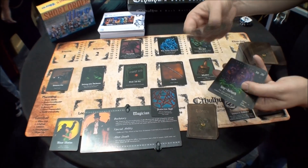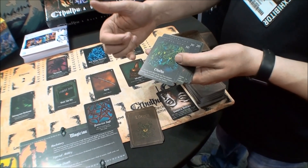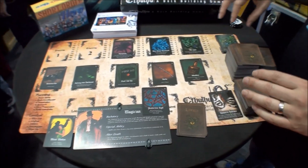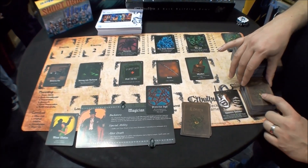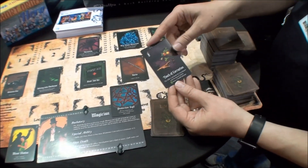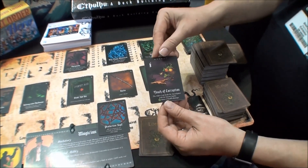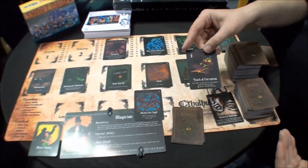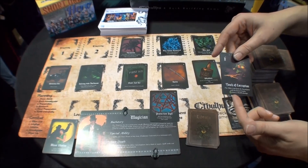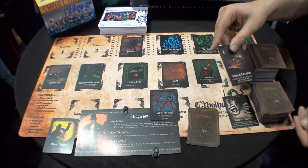There are 11 different Elder Gods. Cthulhu's special ability is that every card you play during combat costs you a point of sanity damage, which is really bad. Next, the Mythos deck activates — the bad guys have their own deck of cards that trigger effects. For example, Touch of Corruption: the Elder God deals the investigator with the lowest sanity IC x 2 health damage. IC stands for investigator count, which is how the game scales — one player takes 2 damage, six players take 12.